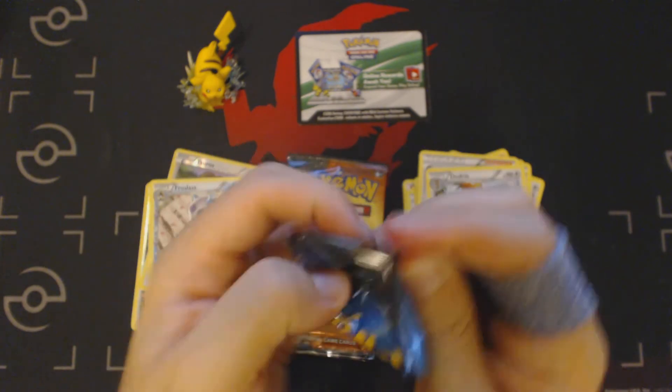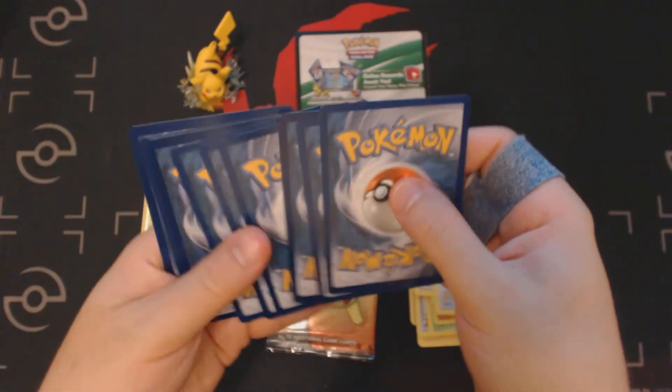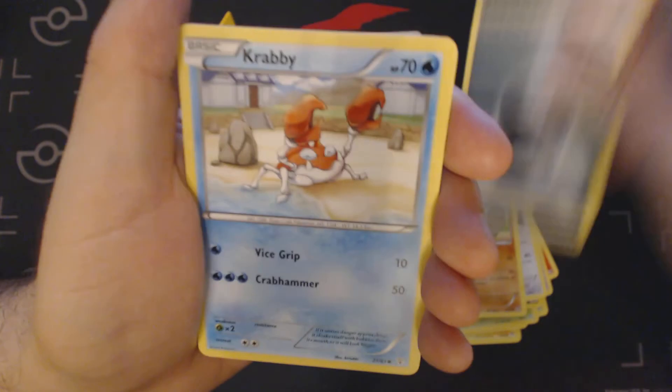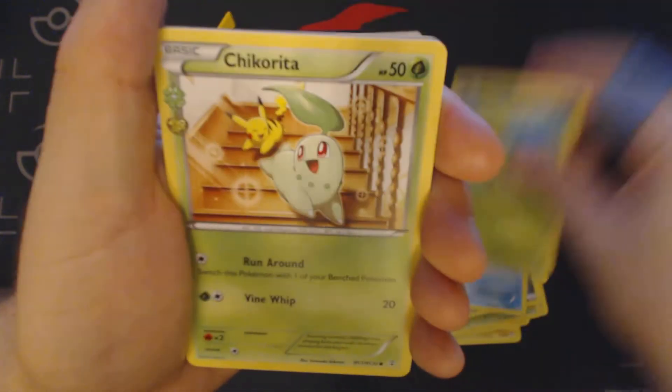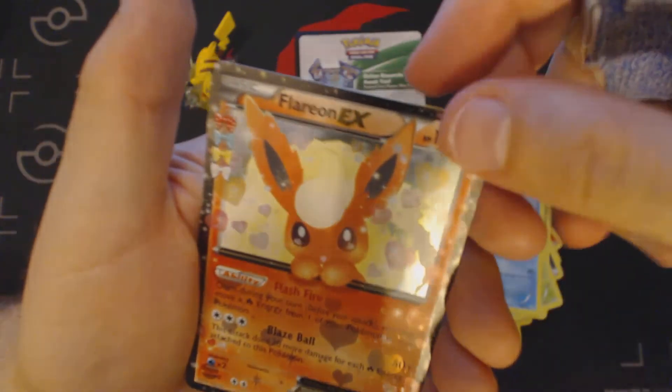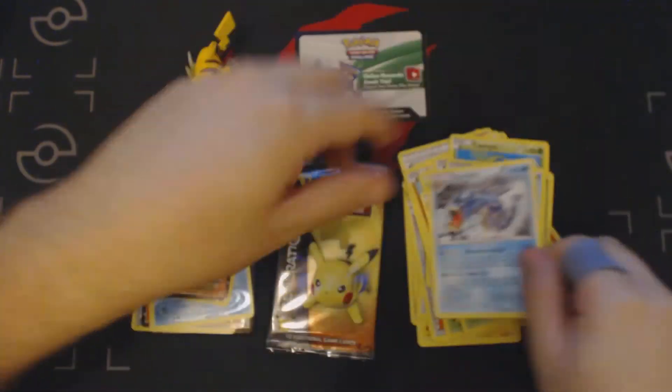Third pack — give me some EX! Geodude, Dark Energy, Krabby, Caterpie, Chikorita, Metapod, Cloyster, Reverse Holo Machoke, Flareon EX, and Gyarados.